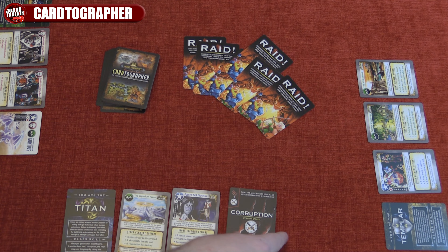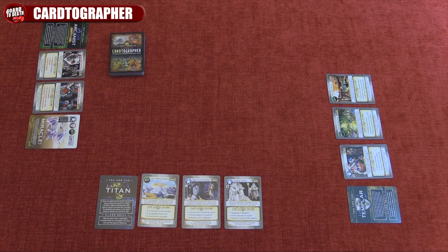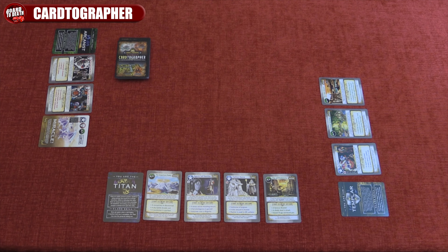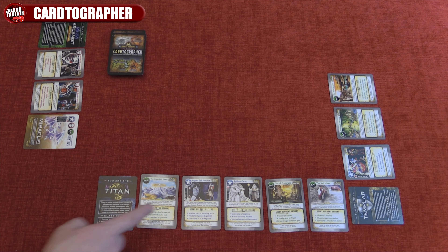Keep in mind that you can only have five cards in front of you at any given time. Your turn is very simple: draw a card and do an action. Before you draw, if you have five cards you must discard a non-corruption card and then draw a new card. Then you'll choose to do one of the following actions: trade, cleanse, or explore.